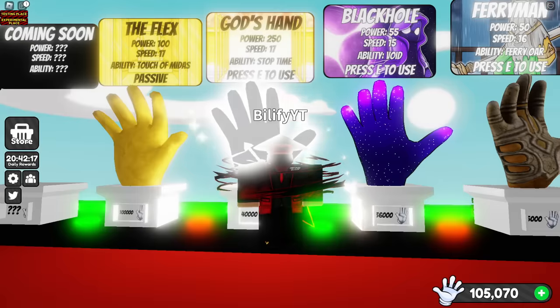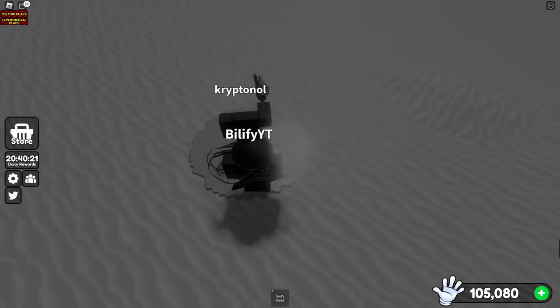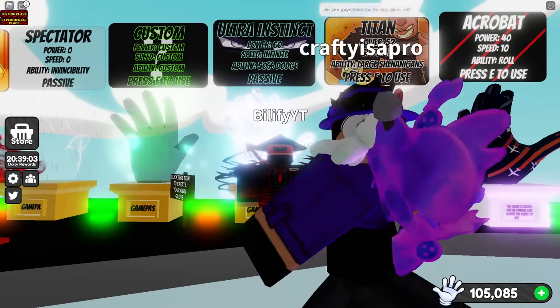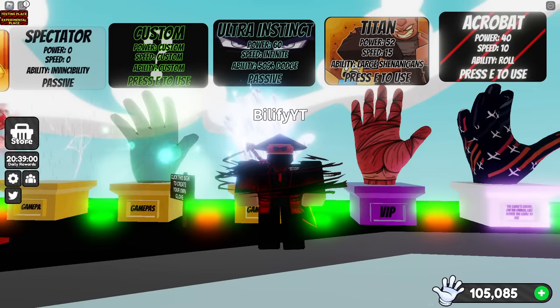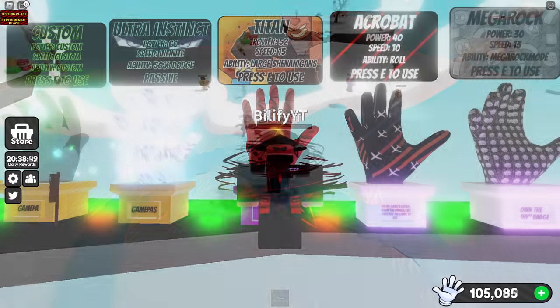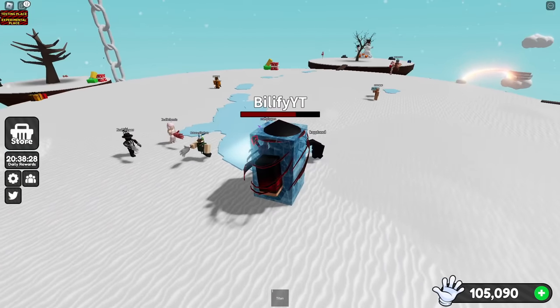What happens with God's Hand's ability? They could use their ability during time stops, so if you try to walk up behind them and start slapping them, you would turn into ice — so that can be a deterrent. Ultra Instinct will have that 50% dodge rate if they do try to slap you even if you are in ice, but this would not be my go-to. What happens if you're Titan? You can be slowed down and turned into an ice block — you're not safe as Titan.